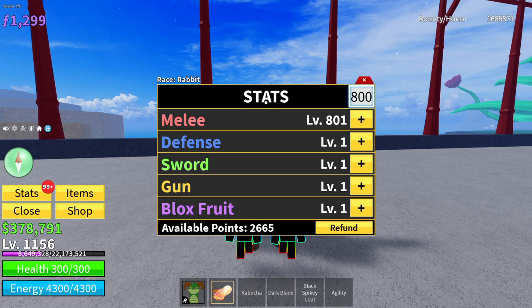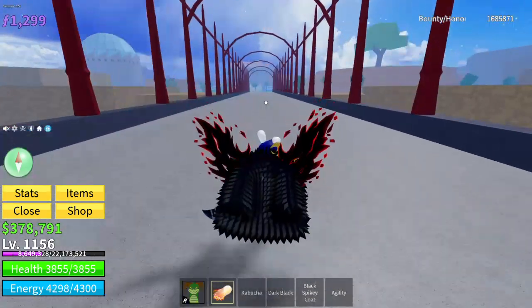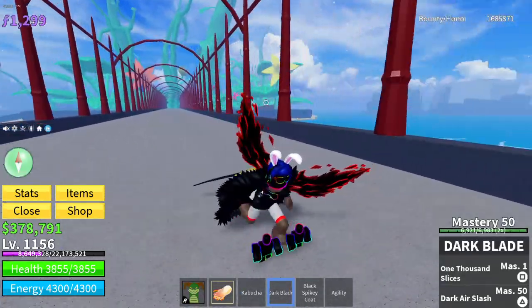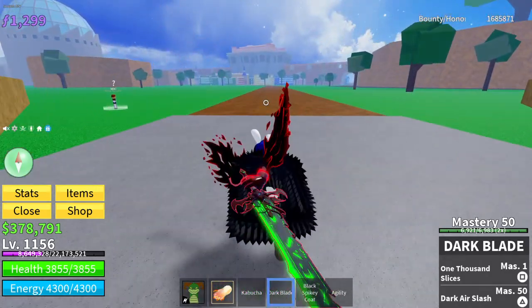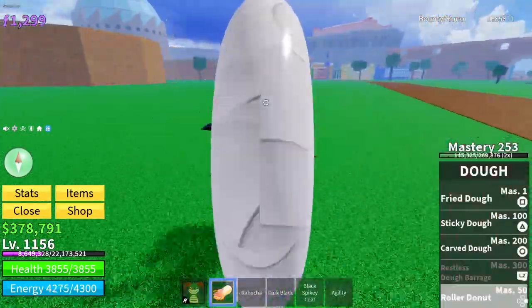Now I'm going to make sure all my stats are in the right spot — 800, 711 — and there we go. So now we have the Dark Blade 3. We'll be showing off the sword and why it's super cool.